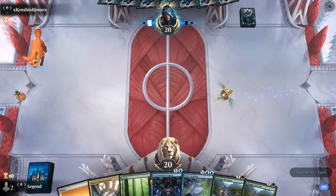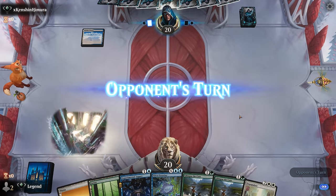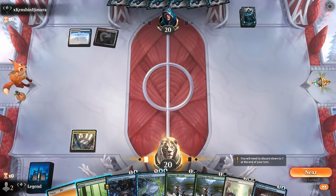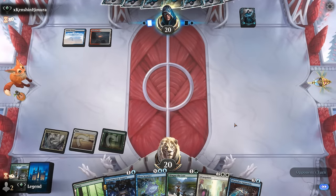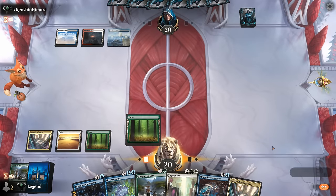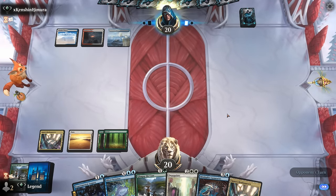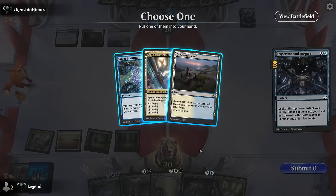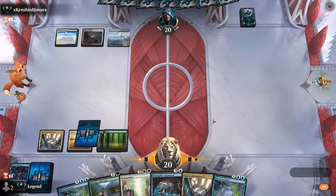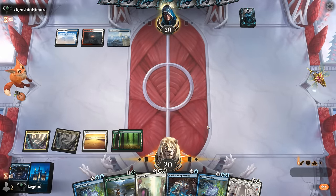Game three: we're on the draw with a keepable hand. Glimpse sets up our mana, and Augury can find whatever card we're missing. Looks like Jeskai. If we can Glimpse and set up a turn three Mindsplice, that would be a big deal. The opponent is keeping up mana — still worth having Mindsplice available. They're stuck on three lands, so we play Augury. A second Scrutiny is tempting, and since we can make our land drop, it's fine.